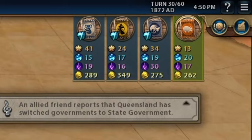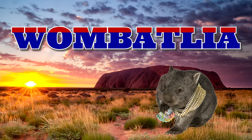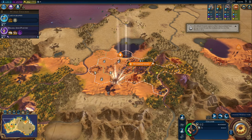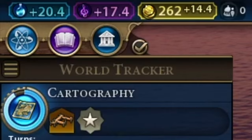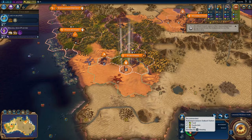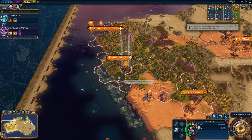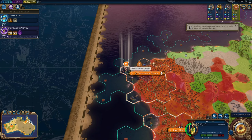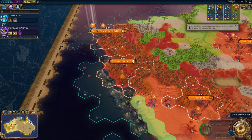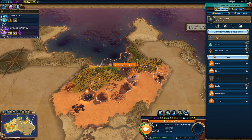We need 1000 gold per turn to win the scenario, and currently we are sitting at... 14. All right, well, 14 isn't great, but I think honestly that's on track — I think we're doing okay. We still have 30 turns to make up the other 986. That's plenty of time. Don't worry, don't panic. We've got this.